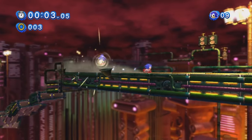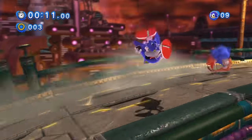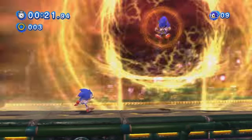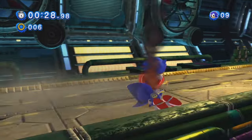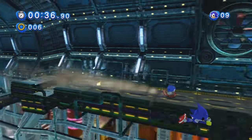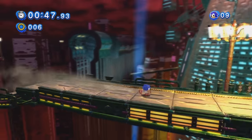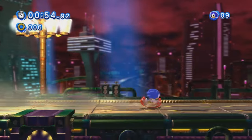We're back at Stardust Speedway and unfortunately it looks like the bad future because the sky's looking rather ominous and this place is looking a lot like Eggman Land. This is not a race — this is a proper boss fight with Metal Sonic. He's charging up electricity right here; you can actually jump into Metal Sonic while he's charging that electricity up and interrupt his attack and damage him. When Metal Sonic knocks all the lamp posts off, you gotta watch for the shadows on the road — you don't want to be under them when they land, but you don't want to slow down too much because the bridge is collapsing.